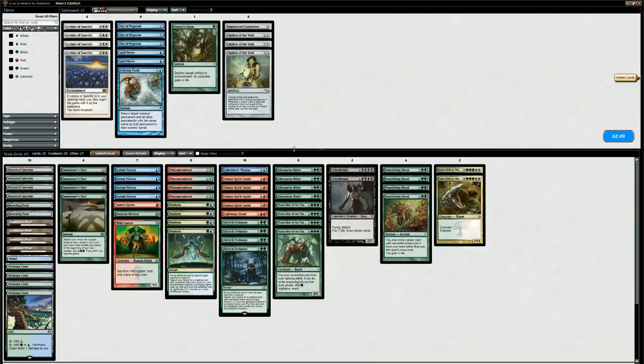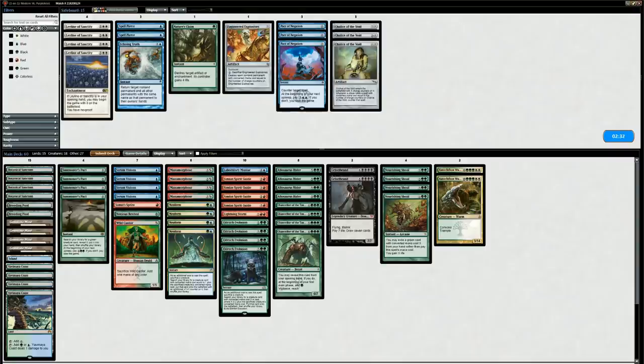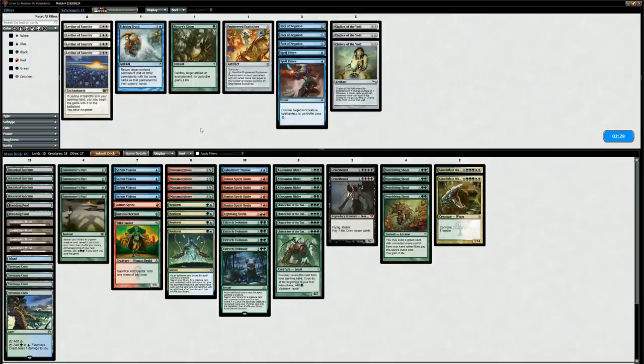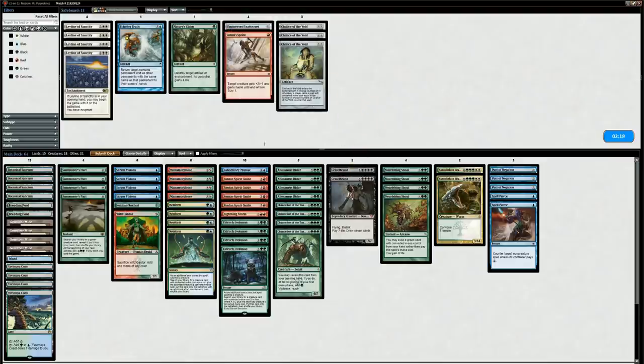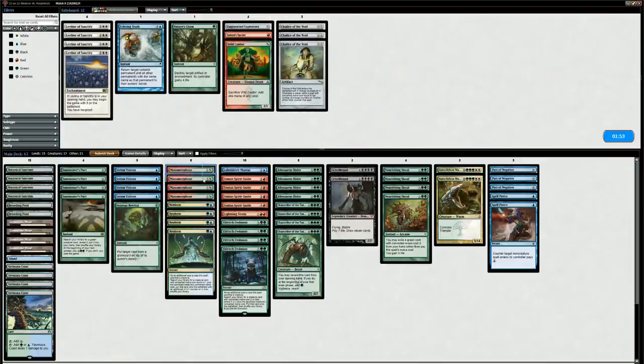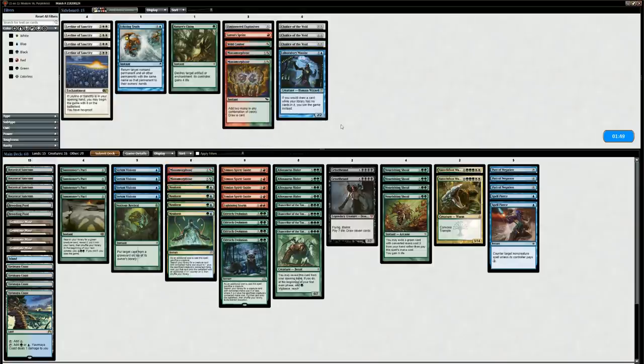On to sideboarding — we don't exactly know what our opponent is up to; Blue-Red could be any Blue-Red deck. I'm going to assume we want Pact of Negation. We could make a case for Chalice of the Void if they have a lot of one-mana cantrips, but then we'd also need to consider taking out our own Serum Visions. Spell Pierce is also a consideration. I'll go with Pact and Spell Pierce, taking out Summit Sprint, shaving a Wild Cantor, shaving some copies of Manamorphose, and maybe the Lab Maniac as well since it could die to a random Lightning Bolt.